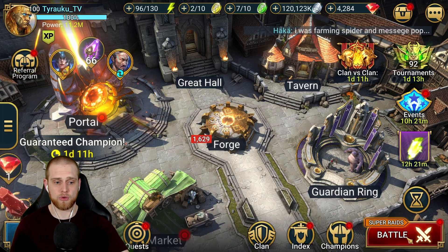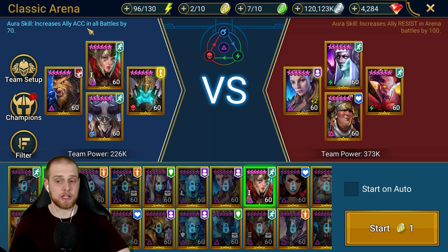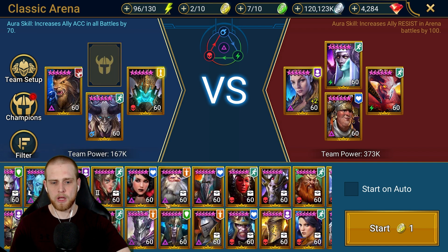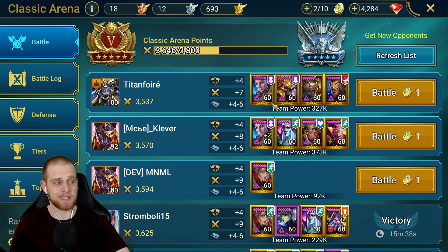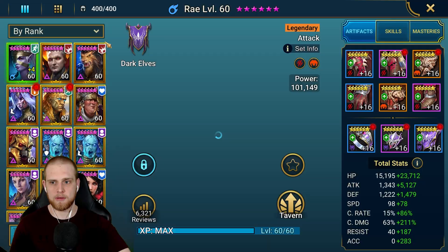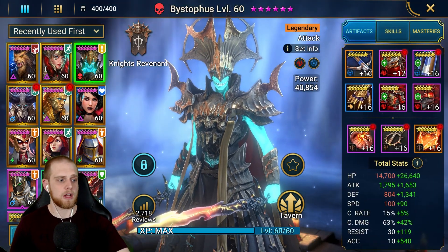His aura increases ally accuracy in all battles by 70. This is actually really good because you can use it in the arena. You don't even have to have a go-second team for this to make sense. For example, if I throw in my Lady Kimmy I can boost accuracy even further — 70 from the aura plus Lady Kimmy's 50 boost. I've seen a lot more resistance leads and big team powers in the arena lately, so Bystaff's accuracy aura is a nice little help.